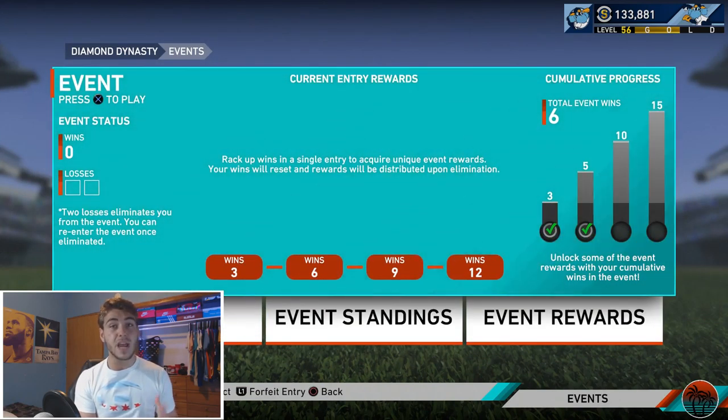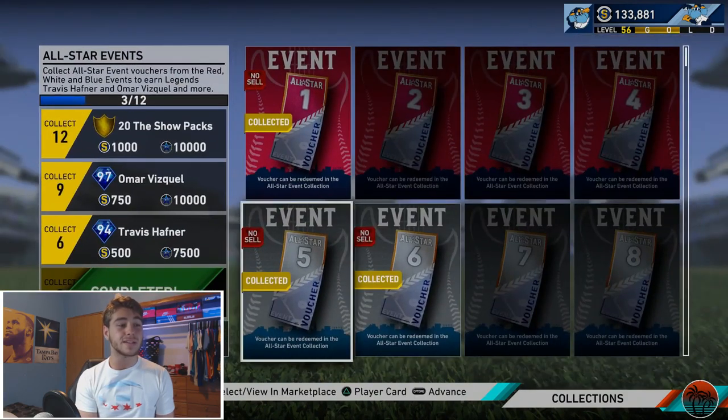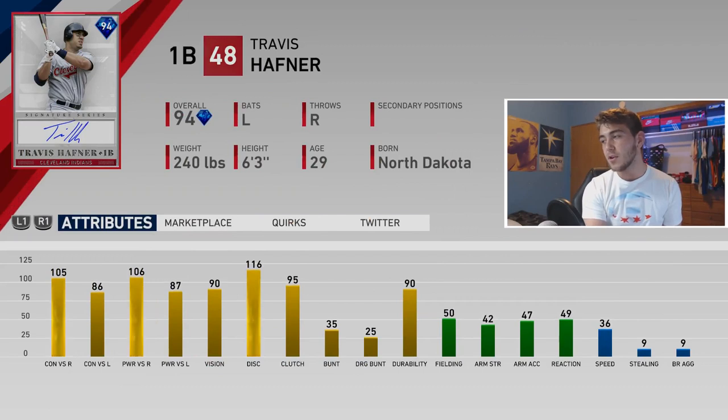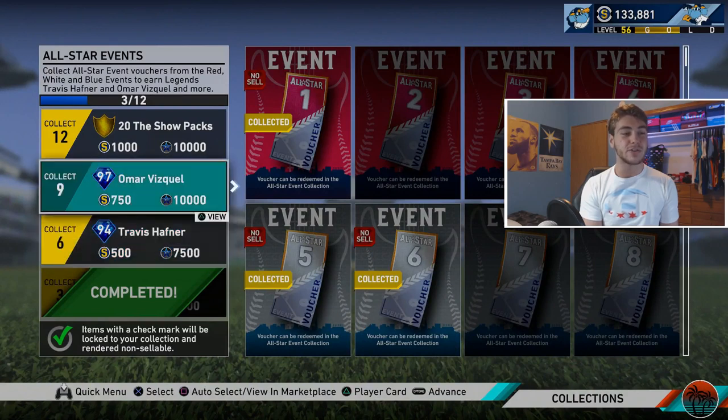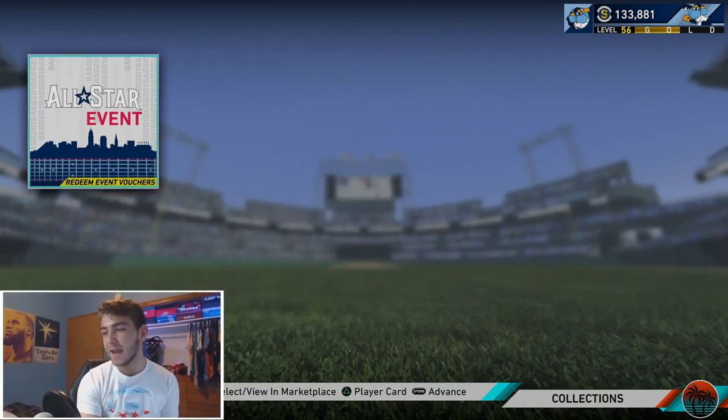Once you get to 9 vouchers, you get a free 97 overall Omar Vizquel, who I think is a really, really good shortstop - I'm grinding for it right now. You also get this 94 Hafner. Even if you don't want either of these cards you can go ahead and sell them. Hafner has really good splits versus righties - 105 and 106 power - then against lefties 86 contact, 87 power, 90 vision. The drop-off is the fielding, only at 50, which is kind of tough. Omar Vizquel looks really, really good: 104 and 91 contact, plus 123 vision, pretty much maxed out, 56 power - good enough to stroke it into the gap. He's a switch hitter, maxed out bunting, 98 fielding, 88 arm, 95 reaction, about 90 speed and 90 stealing. Highly recommend - 10 out of 10 - that you guys grind that event.